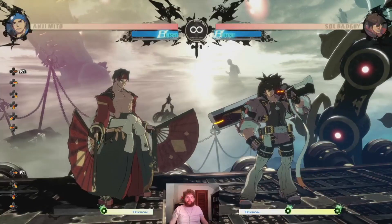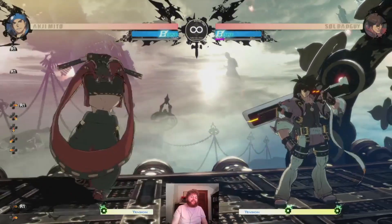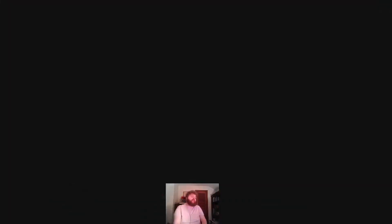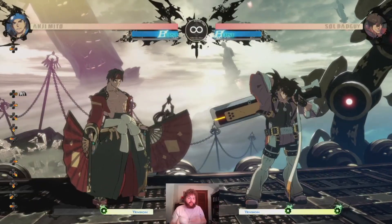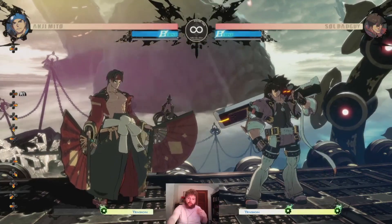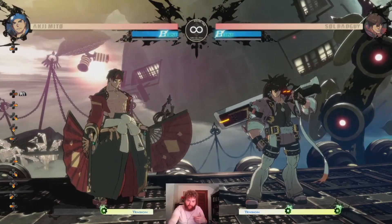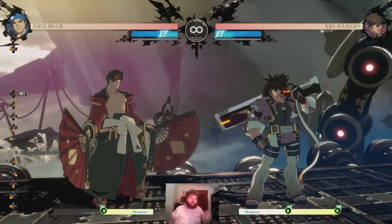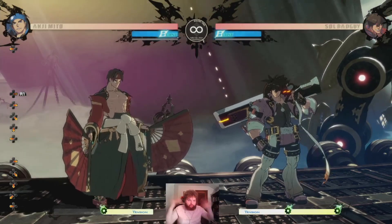You're probably asking: how do you input Fujin? It's pretty simple. I have heavy slash set to R1 on my arcade stick, but it's quarter circle forward, heavy slash — or 236H for those who use numpad notation. If you look at your keyboard, it's the numpad on the right side. This notation is used for games like Dragon Ball FighterZ, Under Night, BlazBlue, and Guilty Gear.